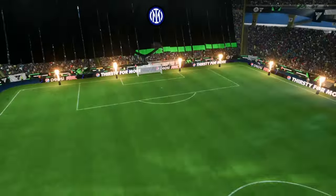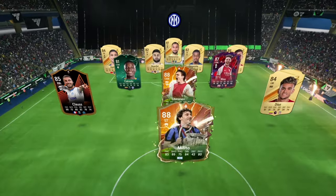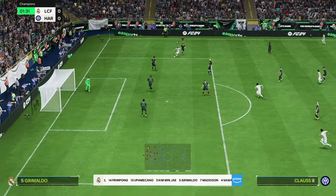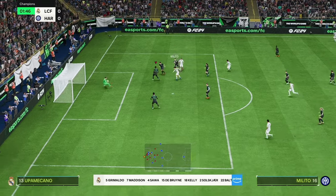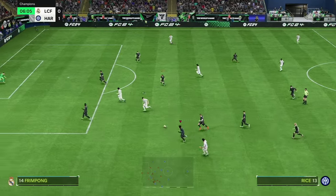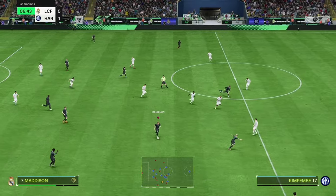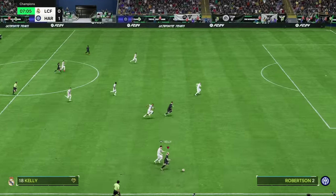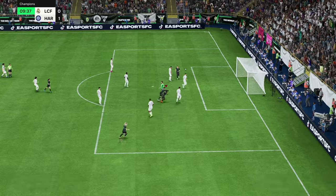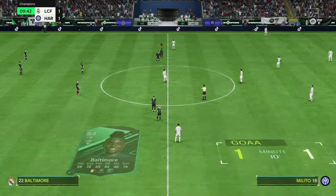Game number one. They've got Donnarumma, Gvardiol, Kimpembe, Rice, Litmanen, Milito — a relatively decent team overall. Then a terrible start. First interception from Sauer — that was a pretty terrible pass though, so it was an easy one to make, but we start the counter up. We tap it in and manage to score. I thought I'd taken one too many touches with the keeper rushing out, but we make it 1-1.